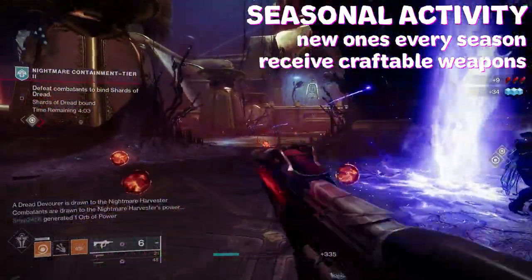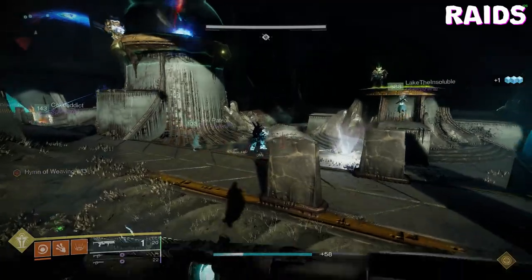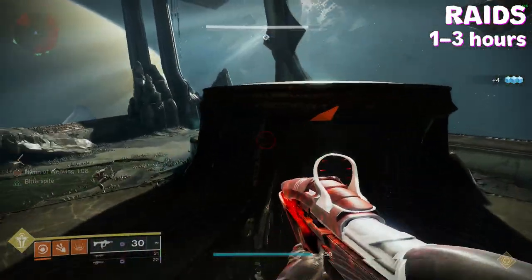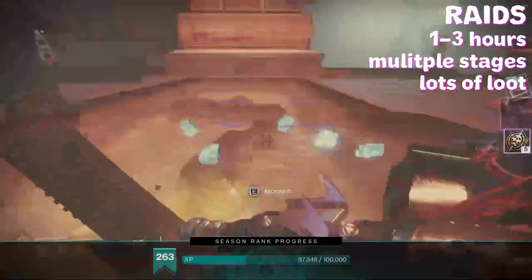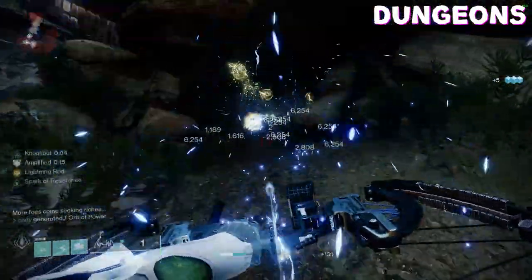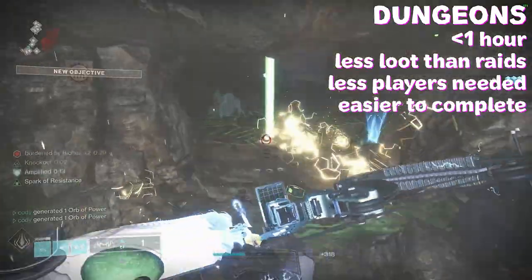Each seasonal activity usually ties into the seasonal quest, which is a sort of mini campaign granting great materials and XP. Raids are usually quite long missions that can be anywhere from one to three hours depending on your proficiency, containing lots of different encounters such as boss fights or difficult puzzles — and they're notorious for giving lots of loot. Dungeons are a smaller form of raids, usually one hour or less, giving a smaller amount of loot without as many players required and at a lower difficulty level.